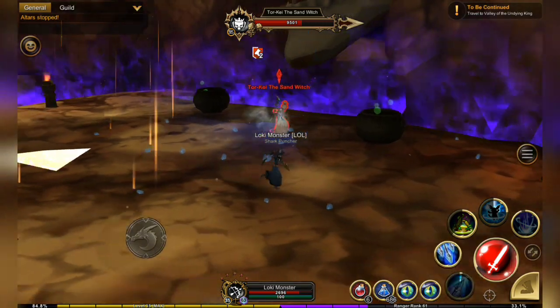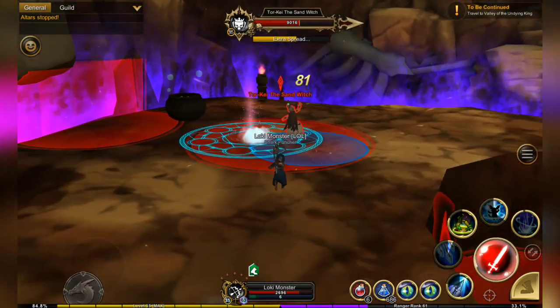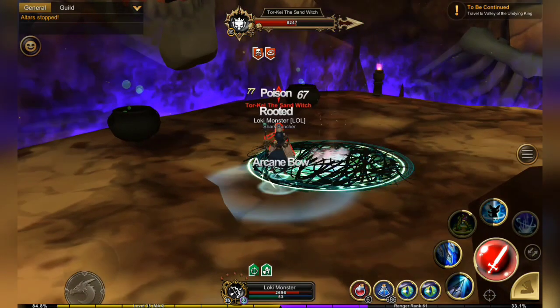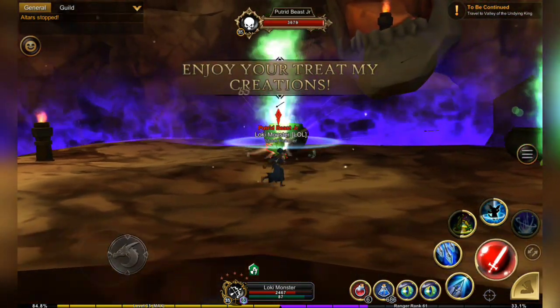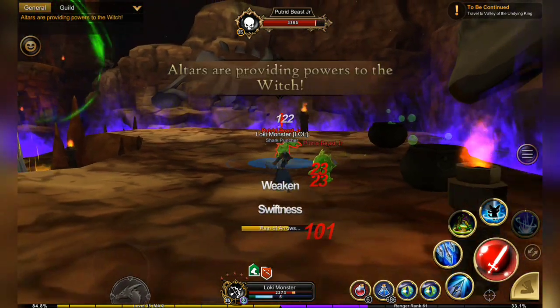Now she's gonna spawn her two little green fellas, and these guys are a little tougher, so you really don't want her around. Again, I'm not going to hit the altars — I'm just gonna take on the two of them.